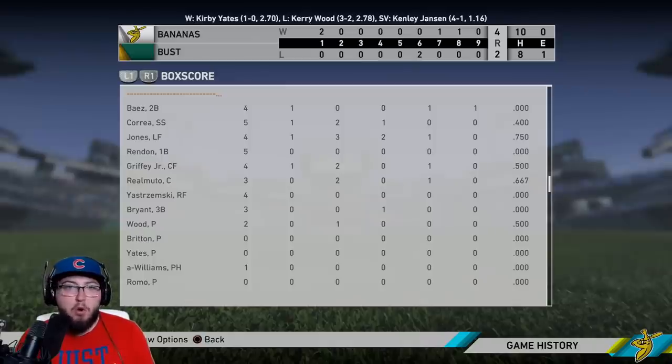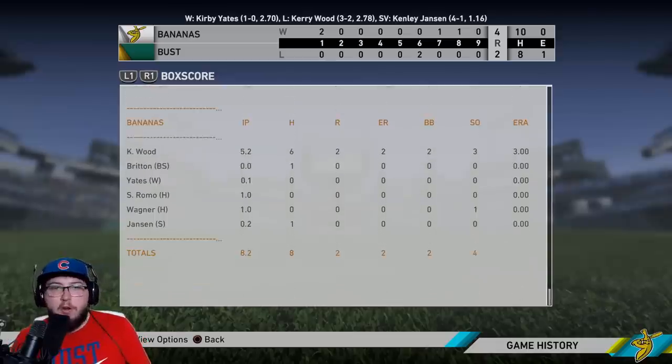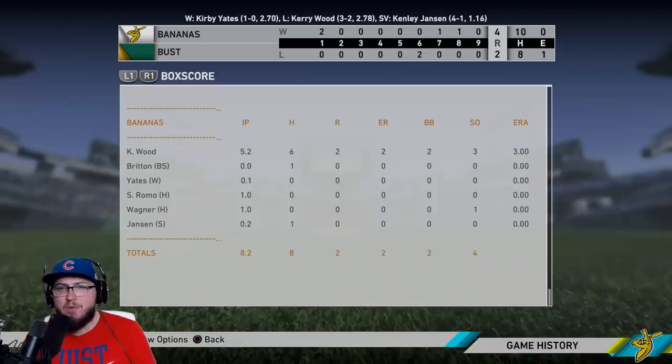Javi Baez went 0 for 4. Correa 2 for 5, reached base 3 times, 1 RBI. Chipper Jones 3 for 4, 2 RBIs. Rendon 0 for 5. Griffey 2 for 4. Real Muto 2 for 3. Kerry Wood 1 for 2. KB had an RBI sacrifice fly. Kerry Wood went 5 and 2 thirds, allowed 2 runs. Britton didn't get an out. Kirby Yates pitched an out. Romo pitched an inning. Wagner pitched an inning. Jansen gets the save with 2 outs.